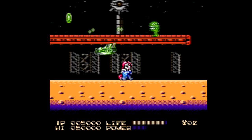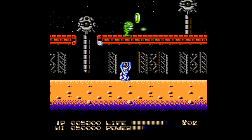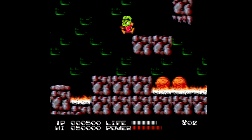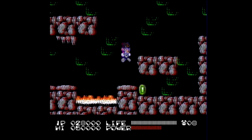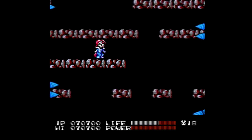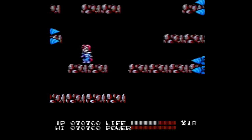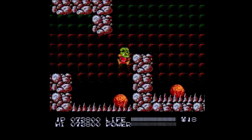Where Bucky O'Hare shines most is in the creative level design that makes you use all of your characters' different abilities. For example, the red planet has a section where you place boulders in appropriate spots — Bucky's charge jump works for certain areas while Blinky's works for others. Then later you run into scrolling platforms where someone with a quicker shot works better, so ideally you'd use Jenny. You can tell a lot of forethought went into this game.